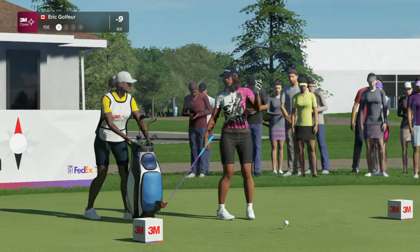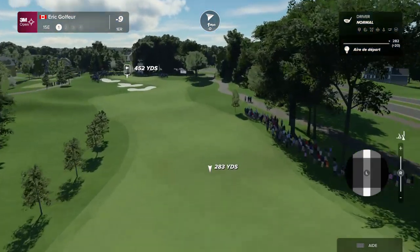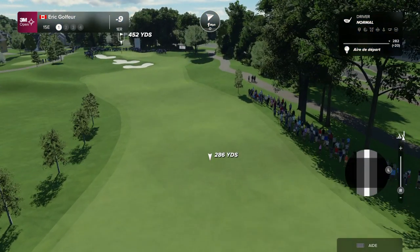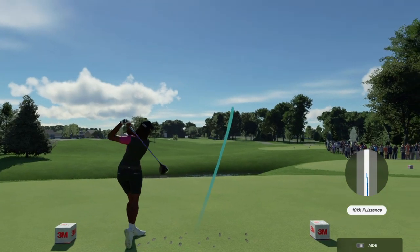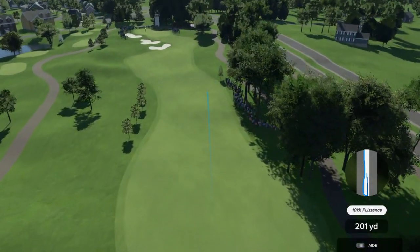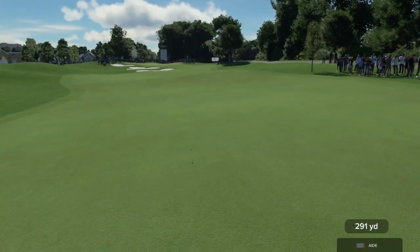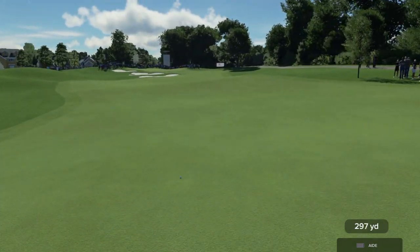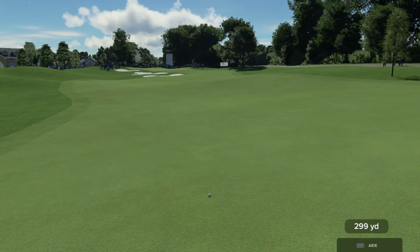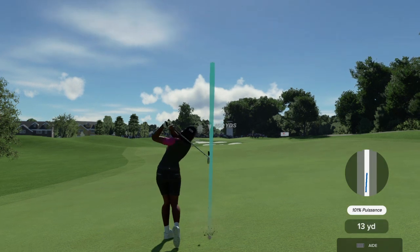The 15th, par four, and a strong one. Fairly simple and straightforward tee shot here as the fairway pitches in from both the right and left-hand sides, so hitting the fairway shouldn't be much of a problem. From there, the second shot goes straight back up the hill to a green that's protected by bunkers on the left-hand side and a structure on the right. Sitting up here from about 160 yards.